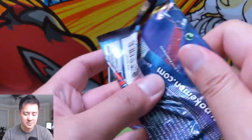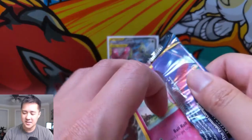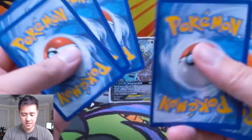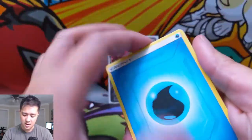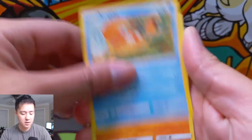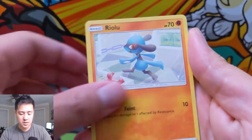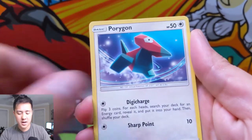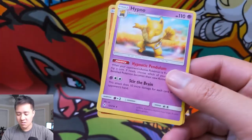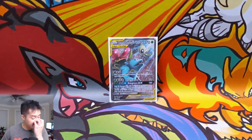Down to our last pack — still no hits for this opening. Let's get some last-pack magic to make up for it. We got a Water Energy, Graveler, Porygon2, Martial Arts Dojo, Jigglypuff, Krabby, Riolu, Espurr, Porygon, Rhyhorn for the reverse, and then just a regular rare Hypno. Oh my gosh guys, we got shut out.